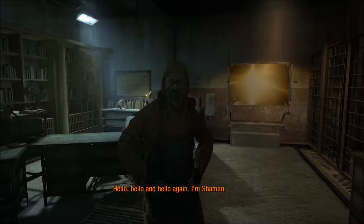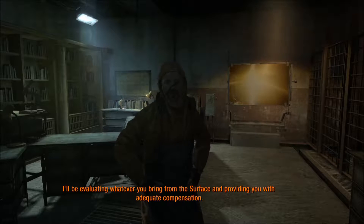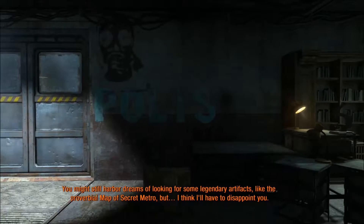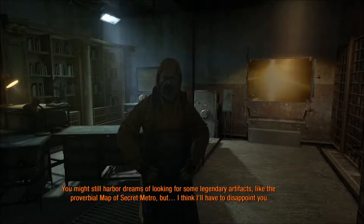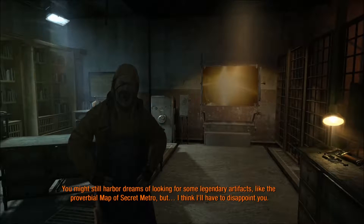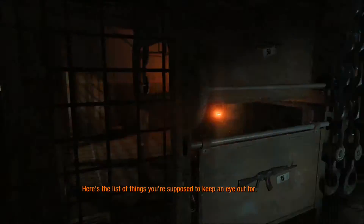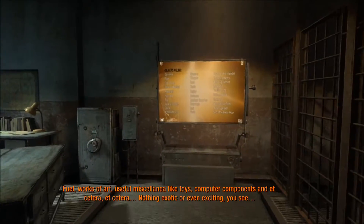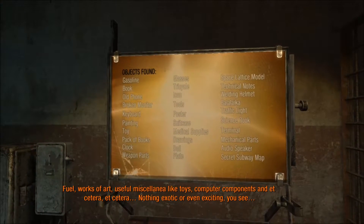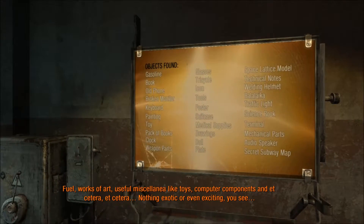I'm Shaman. I'll be evaluating whatever you bring from the surface and providing you with adequate compensation. So I run out, grab stuff, and come back? I've never dreamed of looking for legendary artifacts like the proverbial map of Secret Metro, but I think I'll have to disappoint you. Here's the list of things you're supposed to keep an eye out for: fuel, works of art, useful miscellany like toys, computer components, et cetera. Nothing exotic or even exciting.